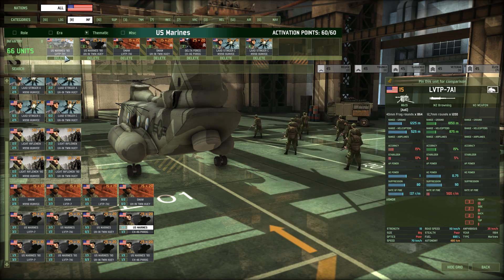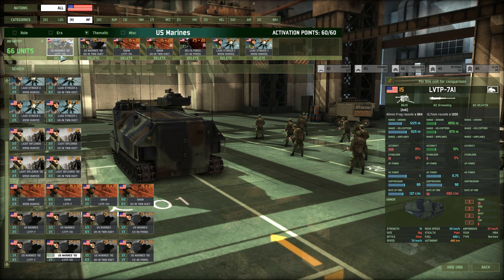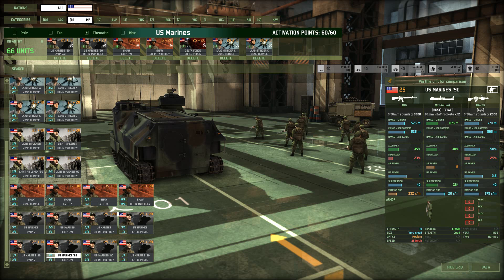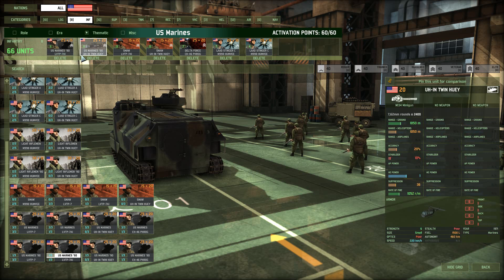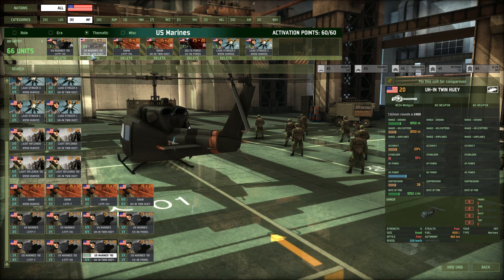I bring these guys in one card in the LVTP-7A1. This is the Marine vehicle which has very good armor on the front side: three front, two sides, two back, and one top. They carry a grenade launcher, which is really effective at killing infantry en masse and stunning tanks with HE value — they'll never destroy a tank outright though. I also bring Marines in the Twin Huey for quick land grabs or flanking maneuvers to open up a second front.